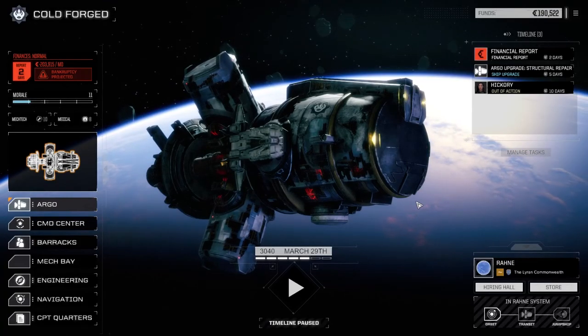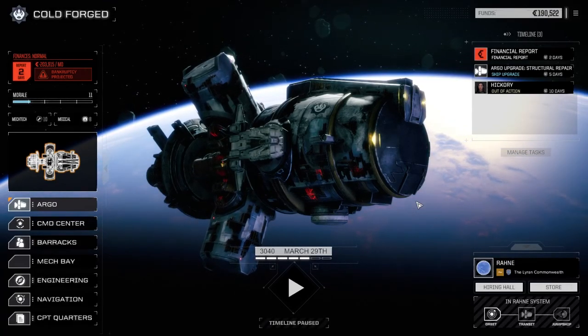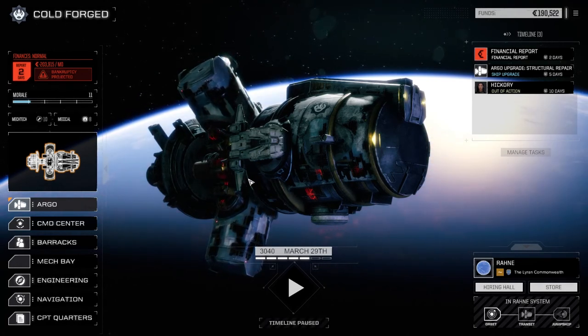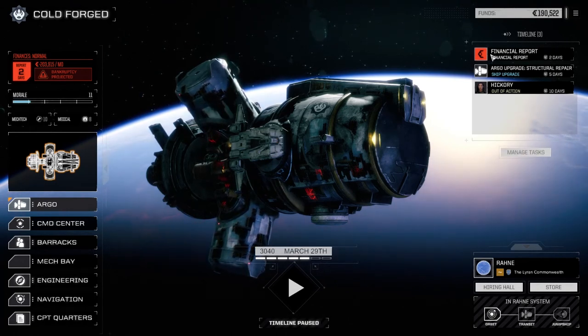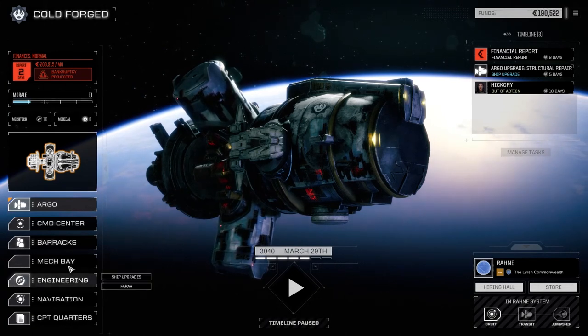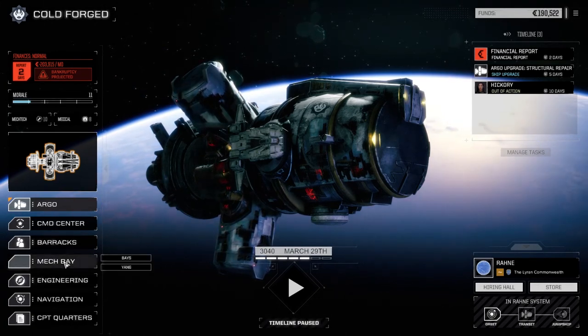Hey, what's up everybody, welcome back to another episode of Roguetech Cold Forged. We are about to take on another mission on this planet. We just moved systems in order to get things repaired and we just came in under the financial report. You'll notice I've dropped a hundred thousand since the last episode, and what I did is I had a look in the store really quickly before ending the episode.